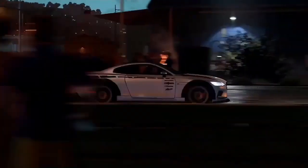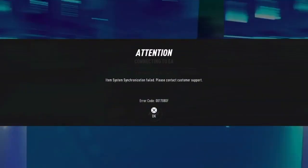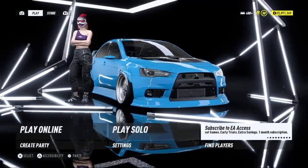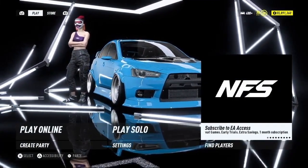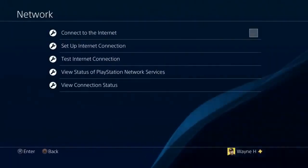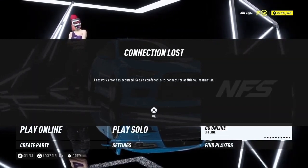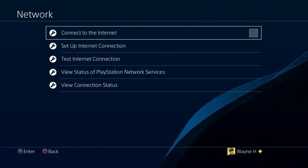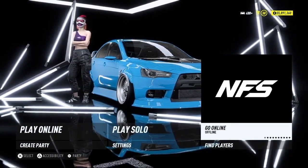There you go — got the error: 'item system synchronized fail,' press X. Now go to where it says 'subscribe to EA Access.' Now disconnect from the internet, and you should get the error message saying 'connection lost, network error has occurred.' Once you're on that screen, connect back to the internet. Look at my money — connect back, then double tap again and click online.